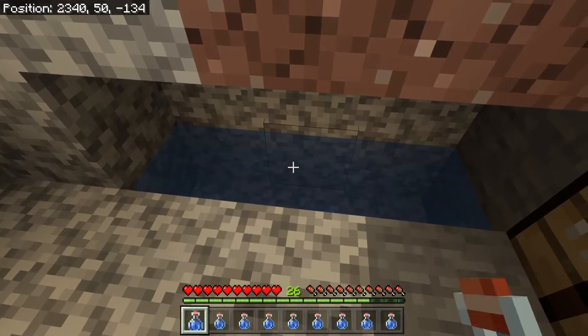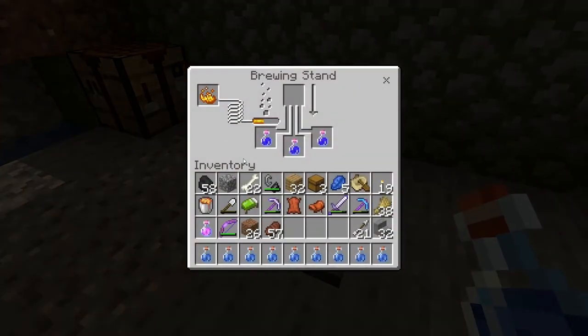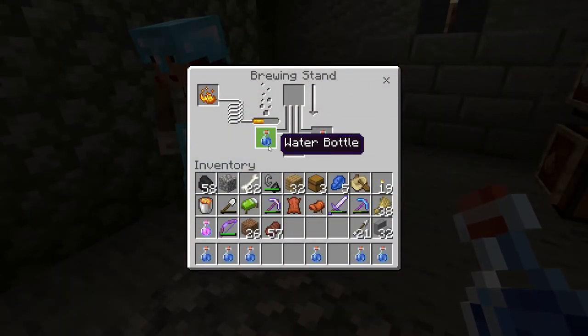With all the different types of bottles you're going to need water. You can make a cauldron, which a lot of people do, but cauldrons are not as effective as I'd like. So just get yourself an endless water source like so and you can keep filling these bottles up.